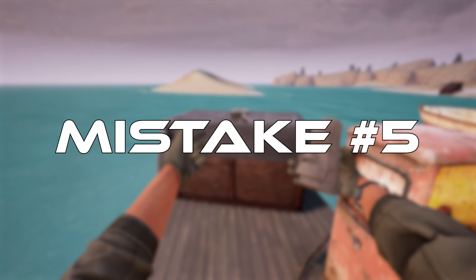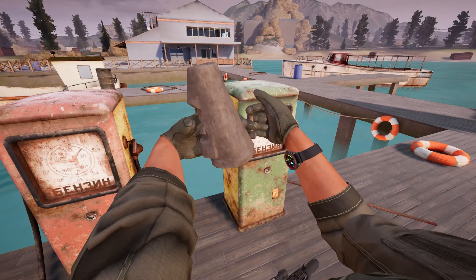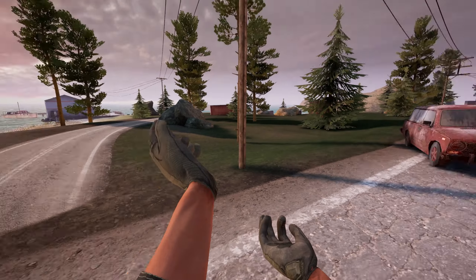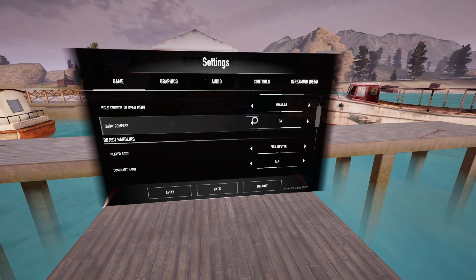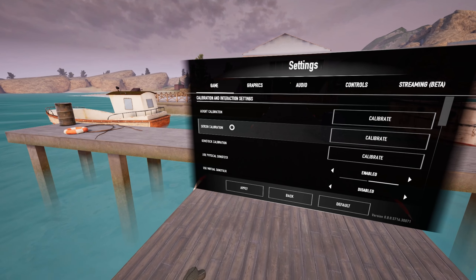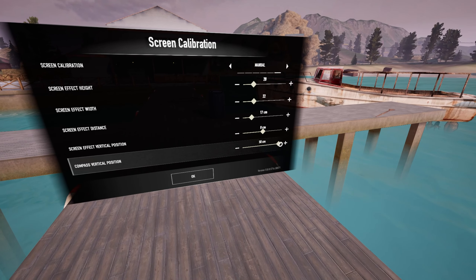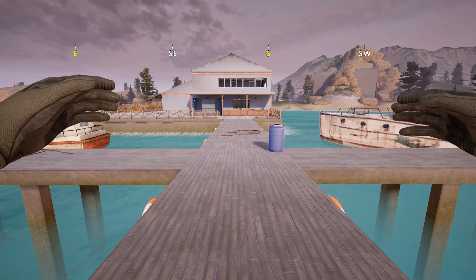Mistake number 5: running to the wrong extract. This may sound stupid, and it is, but it happens to the best of us. Your wristwatch has a compass pointing you to the extract; however, it doesn't point in the exact right direction and I think it's a bit off. It's much easier to have the compass turned on in your HUD — by default it's in the middle of the screen. By using screen calibration, you can raise it out of the way: select the headset you're using, click custom, and raise it to your desired number. Extracts will show up with their names as soon as they open up.